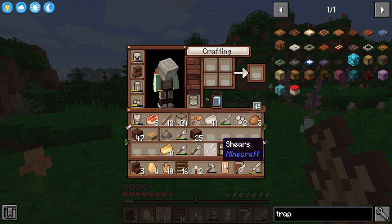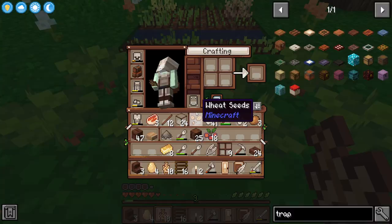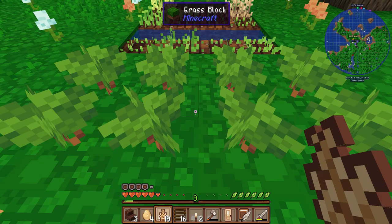Have I got any snacks on me? Or potatoes? Maybe I should start thinking about actually making some more hearty food just to be able to take adventuring with me. Oh, cheese! I could make a fruit salad with these if I make a cutting board. Oh, I should have gotten some clay.